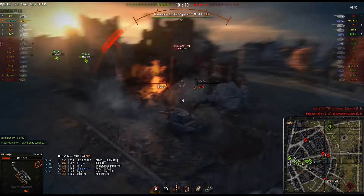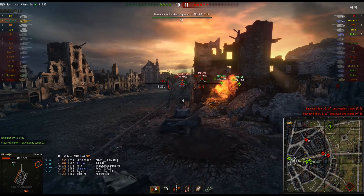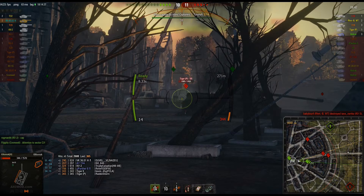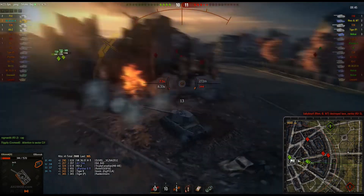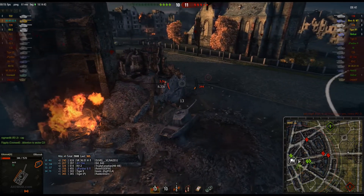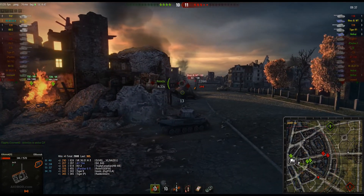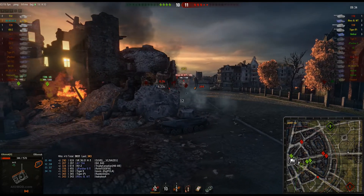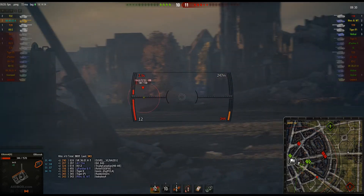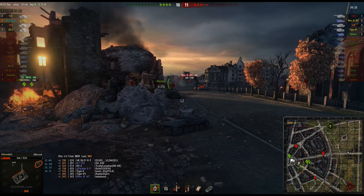That was actually HE that blew up on the side of the tank and did 70 damage to him — but other than that it doesn't really matter. We're starting to lose the cap now though, which does matter. We still have the T29 and T32 up there holding back the enemies. Ronak's going to try to kill this guy, but he sneaks through. That's bad — that guy really does need to die.